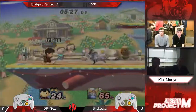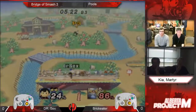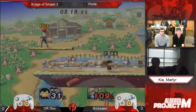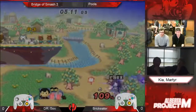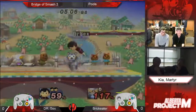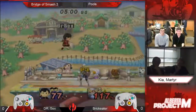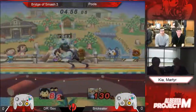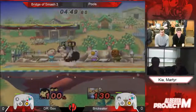Ness is like a light medium weight. So if he gets the percentage, I think a Sheik fair would probably confidently kill a Ness at — I wanna say like 80%? Maybe a little higher? He'd have to DI like straight out. But with proper DI, I think like 120. No DI and Ness can get lifted. If Ness DIs poorly, then he's dead. Sheik's fair in PM is way worse than it is in Melee — that's probably what I was thinking of, Melee speed.